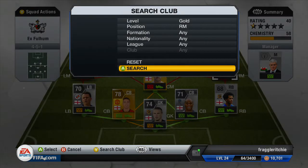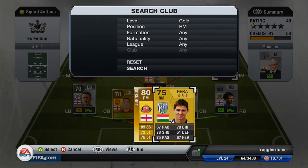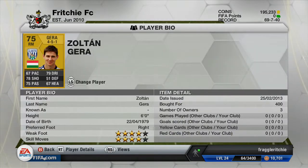Moving on to the right mid, we've got a gold Barclays Premier League player and that is Zoltan Gera. He now plays for West Brom, he costs 400 coins and he's a very cheap right mid — definitely not the best one. He'd probably be better as a centre mid; he's got fairly good stats there with 4-star weak foot and 4-star skill moves, but his pace just lets him down.